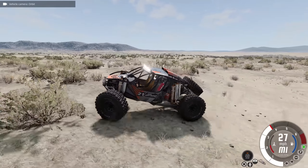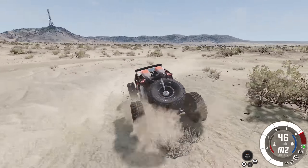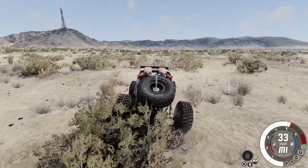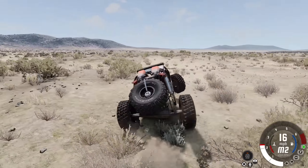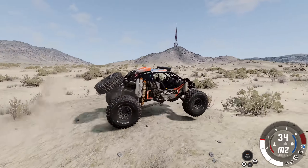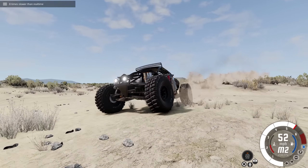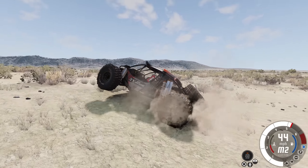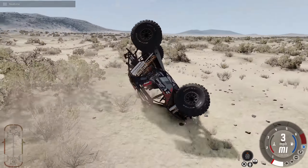Now this is the SP Rock Basher — it's a rock crawler off-road vehicle and it is really capable. There are a lot of new scenarios that are not easy by any means. Check that out — there's a little tower out there in the distance, and look at the suspension working as we slow it down eight times slower. What an incredible vehicle. We rolled it all the way over.